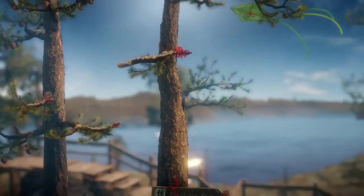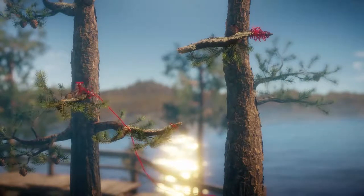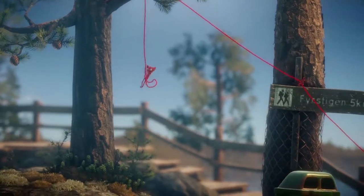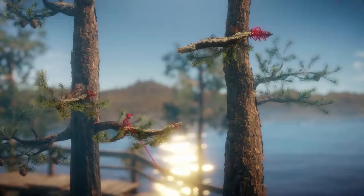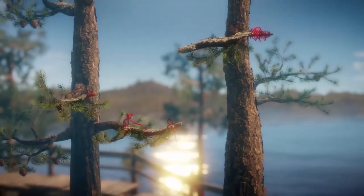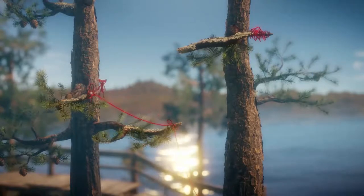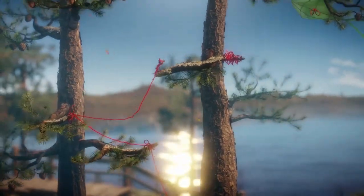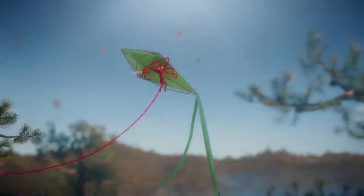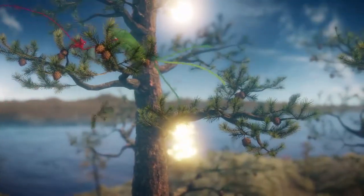Now I need to lasso myself to that somehow. There we go! And then up here. I need to build a yarn bridge — I keep calling it an iron bridge. Square, and then I can jump up there. And then I can take the kite! How cool! That is so cool! I'm about that. That was really, really cool.